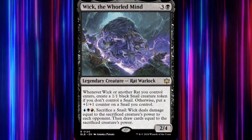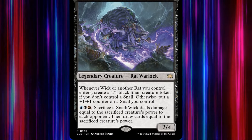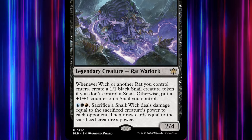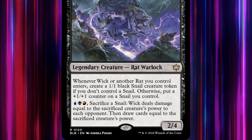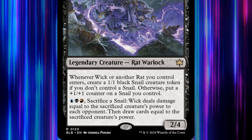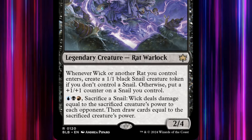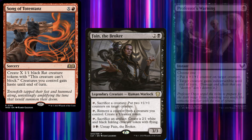Wick the World Mind is a 4-mana 2/4 legendary rat warlock. Whenever he or another rat we control enters, we create a 1/1 black snail creature token if we don't control a snail. Otherwise, we put a +1/+1 counter on a snail we control. We may pay blue, black, and red and sacrifice a snail to deal damage equal to the sacrificed snail's power to each opponent, then draw cards equal to its power. So we want rats in this deck, ways to pump our snail, and ways to protect our commander.